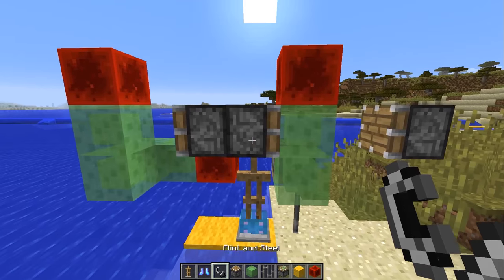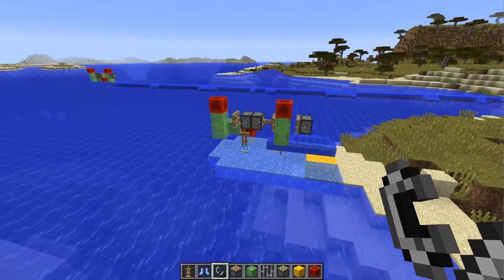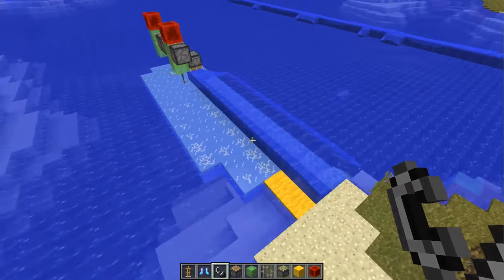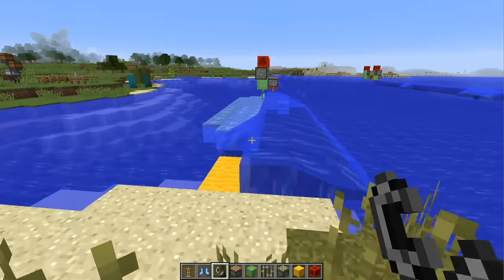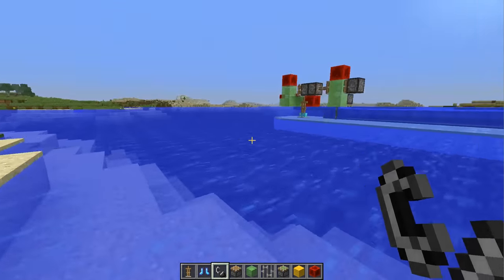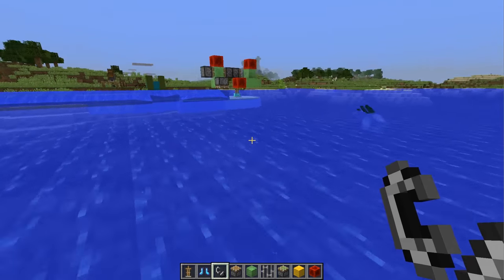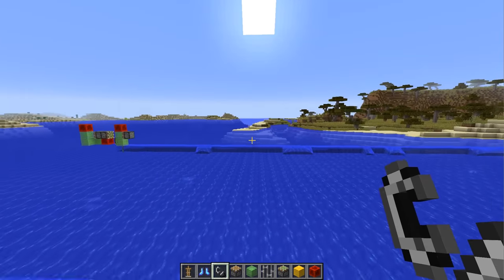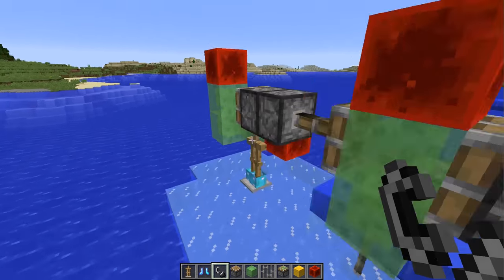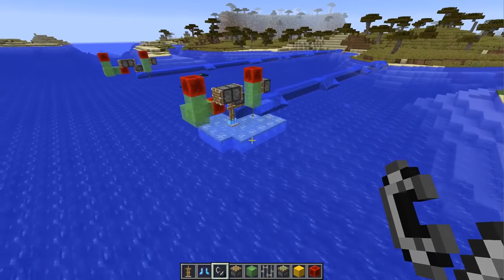To start the contraption, just tap your flint and steel on the side of this piston and there it goes — it's off and has created a nice water source block. You can see now, especially with two of these all the way across, this would be very annoying to get past on a boat. When you want this to stop, you can just update that piston again and it will stop.